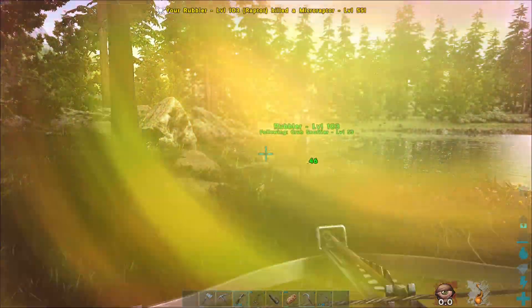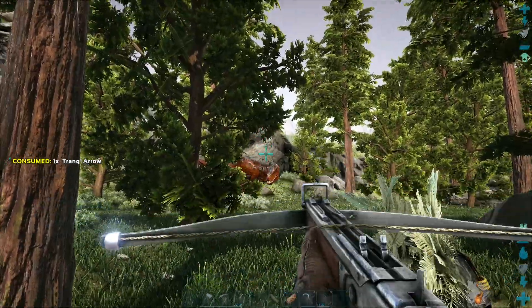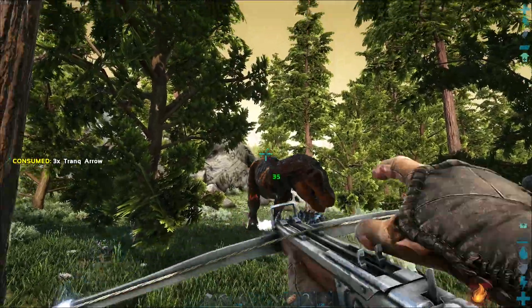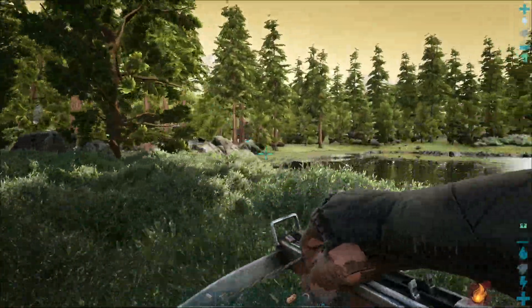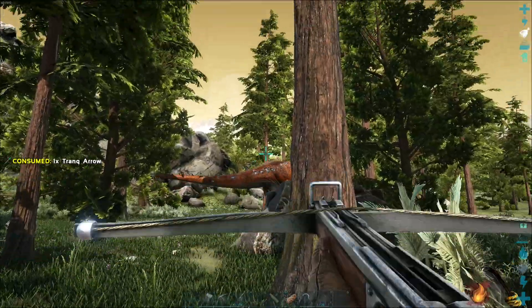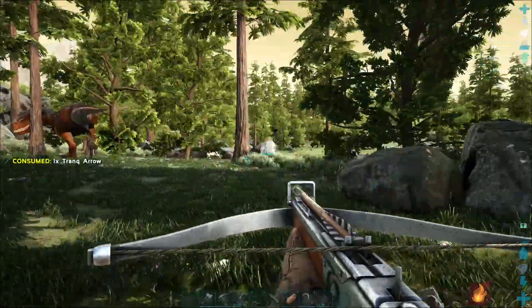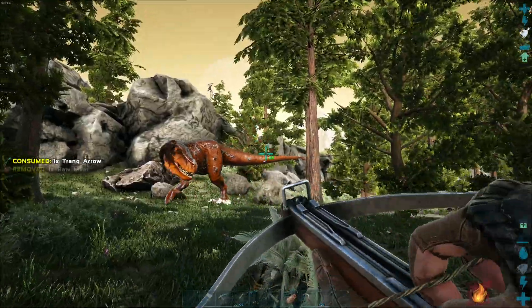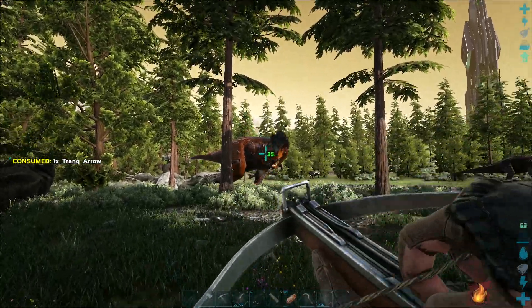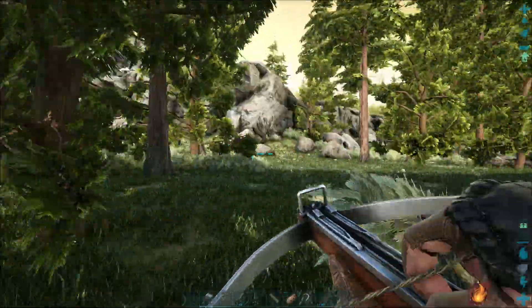The Rex is over there — re-aggroed. Continuing: arrows 41 through 54. He's on to us. Arrows 55 through 60 — right through the bushes. He's coming right over that rock. Arrow 61, 62, 63, 64, 65, 66. He's slow in the water. Arrows 67 through 75 — is he running? He's running. Keep him away from the water.